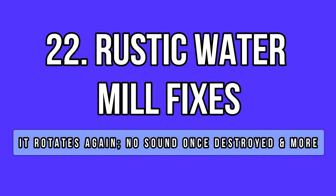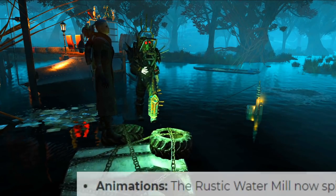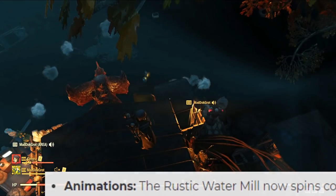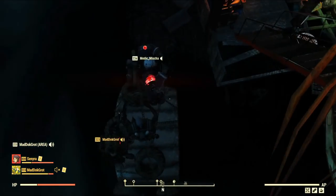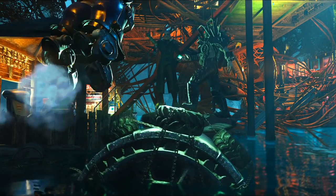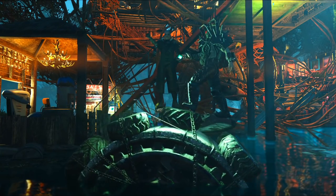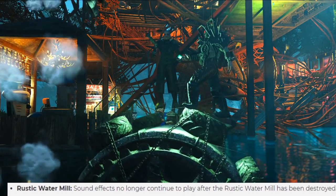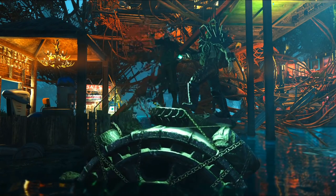The rustic water mill has been broken for a couple of months. Gladly, it didn't take Bethesda long to get the mill to rotate again — they had managed to break it really badly, with no animation whatsoever and the sound missing sometimes. Now this Atomic Shop item seems to be back to normal. It also got another update to stop the animation sound from running when the mill is destroyed.